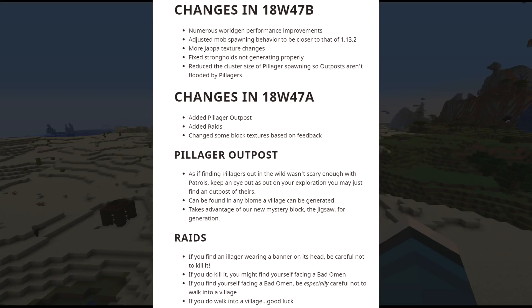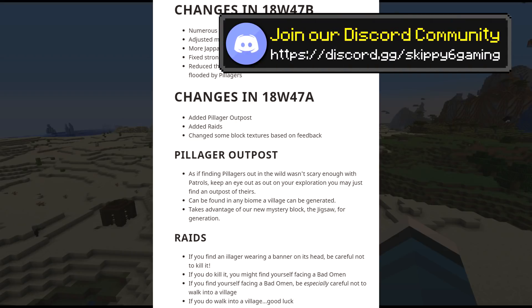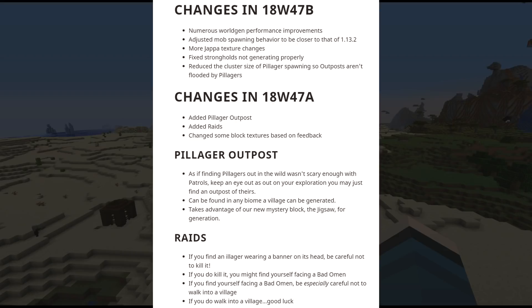They adjusted mob spawning behavior to be closer to that of 1.13.2 — they didn't like the new behavior so they brought it back. Then there are Jappa texture changes — it kind of looks like a new game. I'm fond of the changes Jappa is doing, but I feel like there has to be a point where those are the textures we've reached and we stop changing them every single update. We went for like a decade with the same textures.